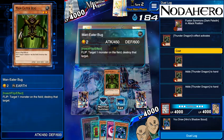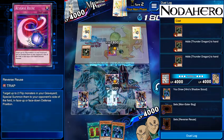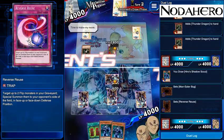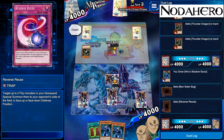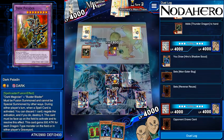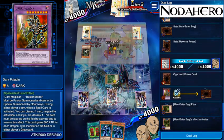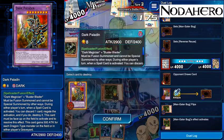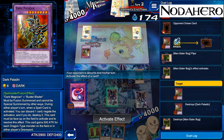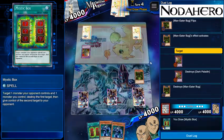Going to lead with Man-Eater Bug so that when he attacks into this he's going to get a very rude awakening. We're going to set Reverse Reuse here — there's not really a good or bad reason to do it right now, I'm essentially doing it simply to make him think there's something he needs to play around. Maybe he'll tunnel vision into the idea of letting this stay around so he can counter whatever this is with his Paladin, but he's going to bash in. I'm going to get some very beautiful card advantage — he's losing three cards to my one. The fact that we know two of the cards in his hand are Thunder Dragons means he's working with functionally one card.